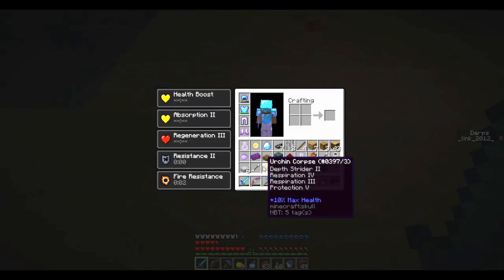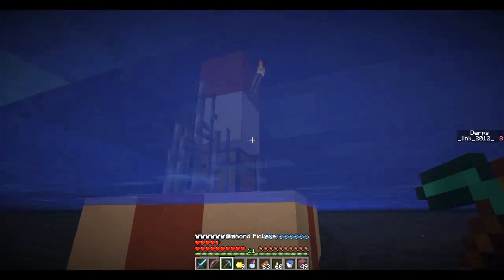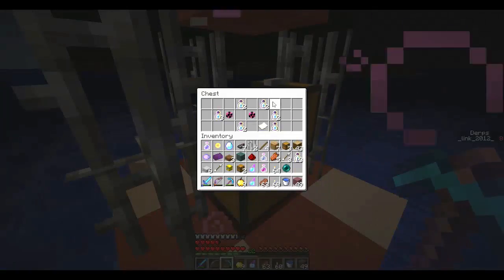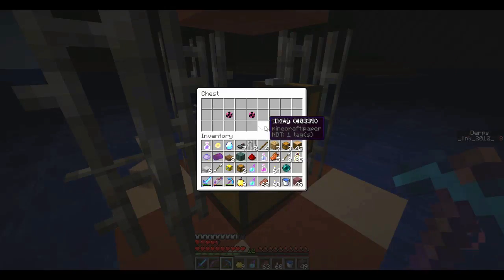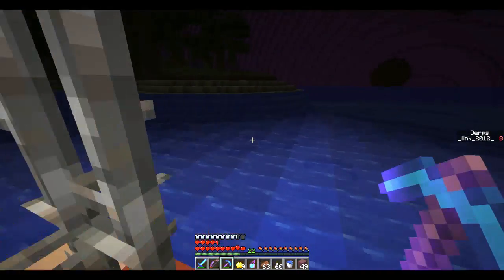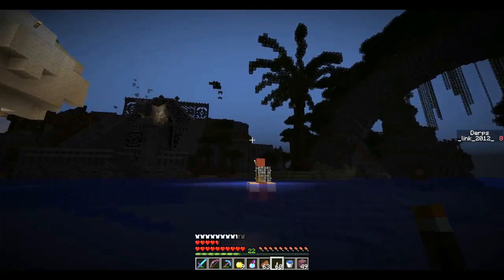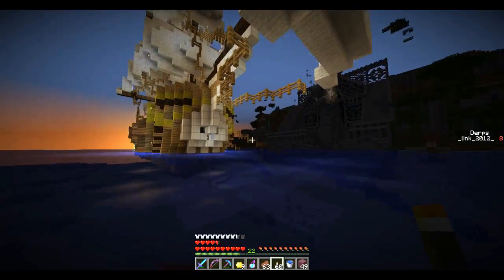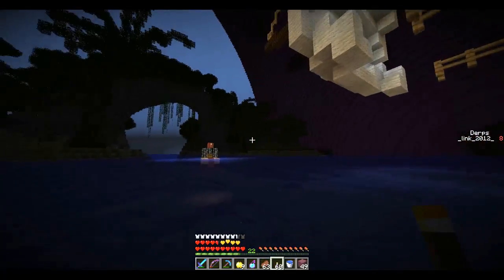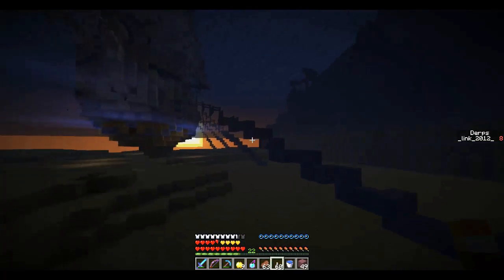We do have an Urchin Corpse — it gives you Protection 5, Respiration 3, and Depth Strider 2, so really really good. You don't need Depth Strider on your boots if you have those. We are going to take out the spawner. Each of these is a chest and they have some stuff in it. The paper items are all going to be the same. The interesting thing in this area is I do arrange the chests to say something — there's a pirate school right here. Each chest has a meaningful formation.